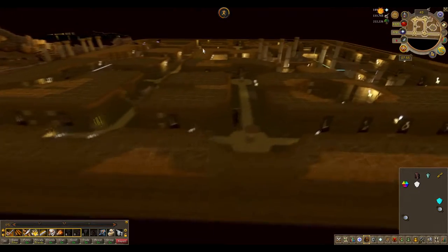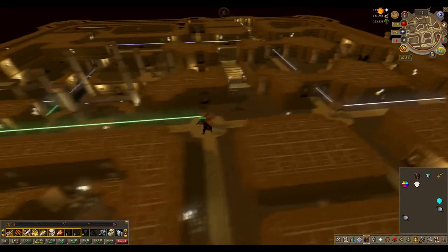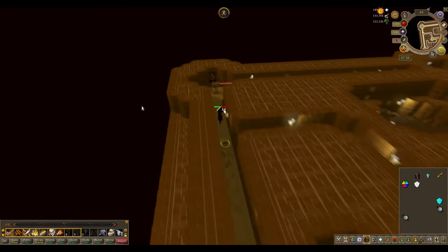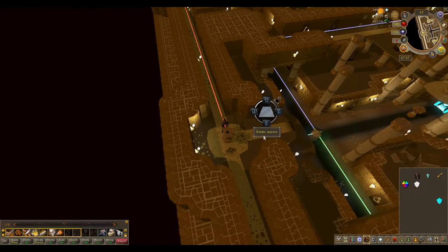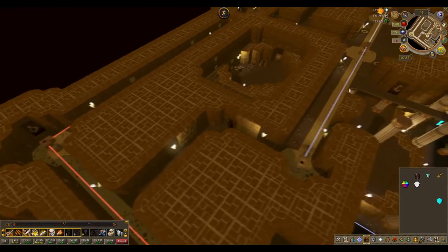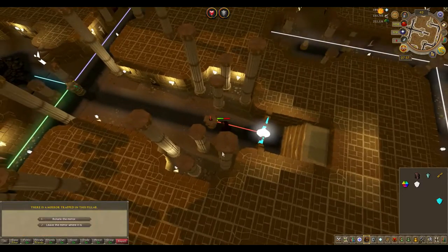Climb up the nearby ladder and reflect the yellow west. Go back down then climb the southern ladder. Run to the northwest corner. Reflect the red light south. Then reflect it east. Climb down the stairs in the middle of the room. And reflect this final light past the cyan door.